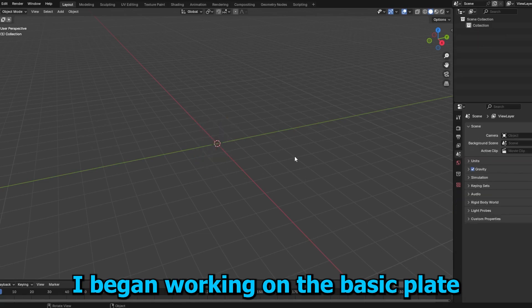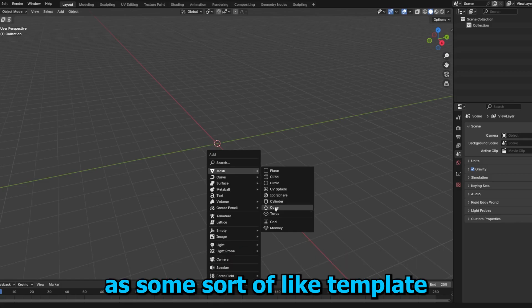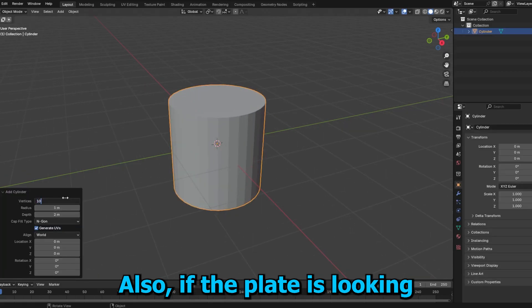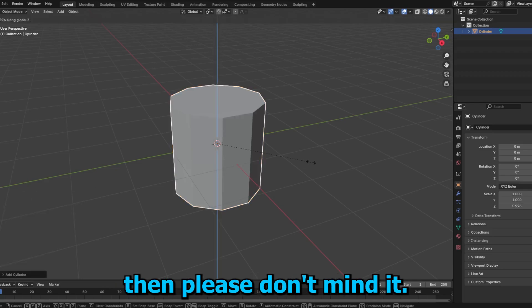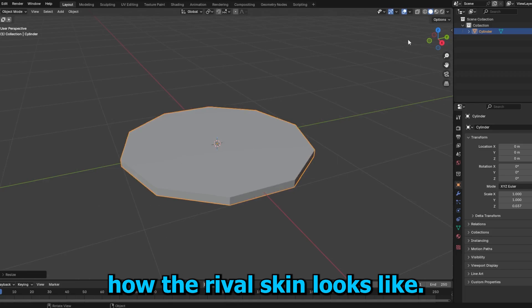To start off, I began working on the basic plate I needed for the cookies and milk, because my plan was to use the plate as some sort of template for the cookies I was going to have to create. Also, if the plate is looking super low poly, please don't mind it — it's supposed to be that way, because that's how the Rivals skin looks.